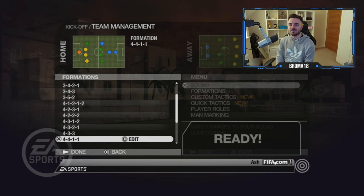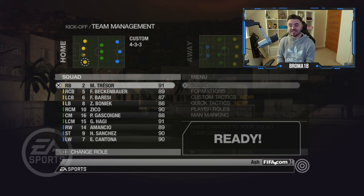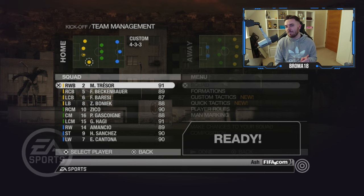First things first, we have the squad, and then if we go into formations, this is where things really start to get very good. We'll go for a 4-3-3. You can click edit, and what this first allows us to do is adjust player positions - which we can also do in FIFA 23. For example, with the right back we can go into player-based position and move him up so rather than being a right back, he's now a right wing-back.